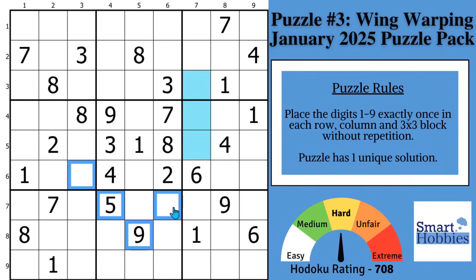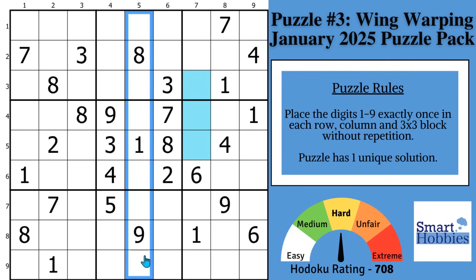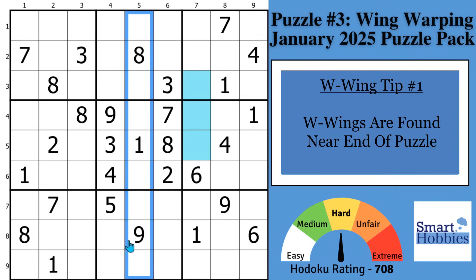I will show you how to spot Sudoku W-Wings effortlessly with my top five solving tips. Click below if you want to give this puzzle a go. Tip number one: W-Wings are found near the end of the puzzle, so find as many restrictions as you can until you get stuck.